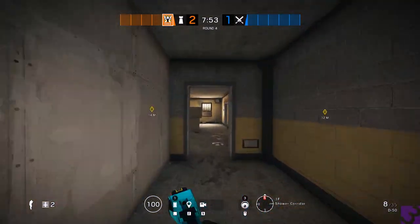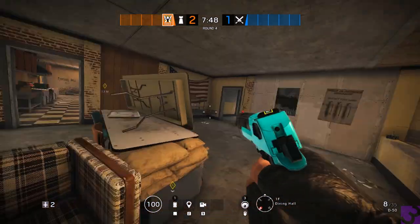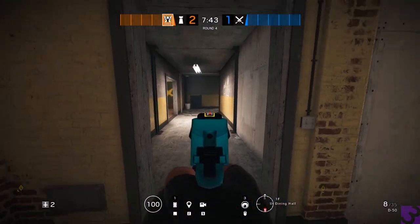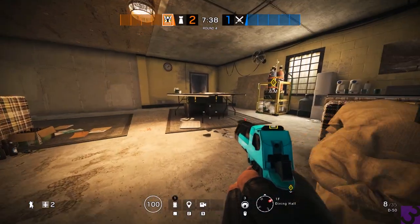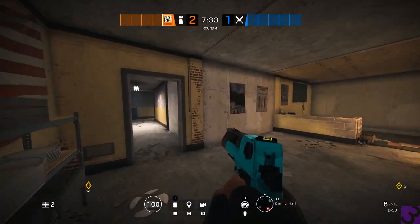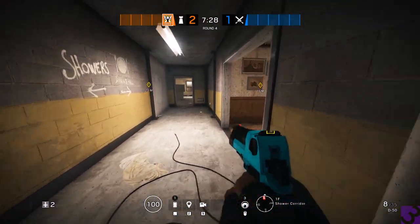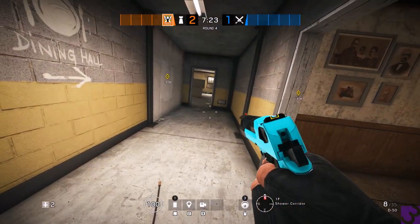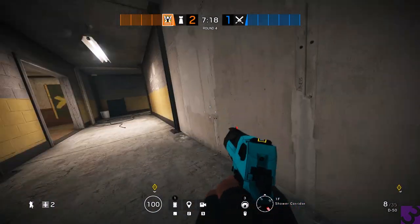This is dining hall right here — the naming is tricky. If we call it dining hall and people know this room is actually called dining hall, they might get confused and think somebody is in this room instead of the hallway. So if we say dining hall and they're over here wrapping the corner, someone might think they're in that room and get killed. We have to be careful about that.